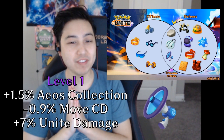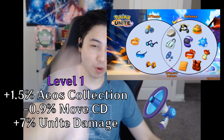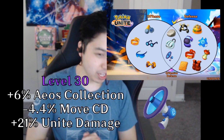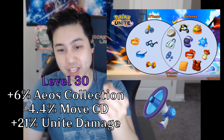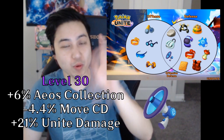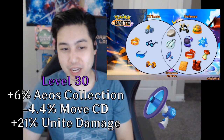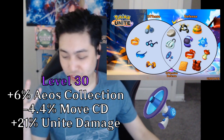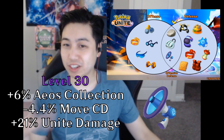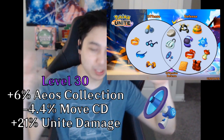The Energy Modifier gives you 1.5% Aeos energy collection rate — allowing you to get your Unite move faster — plus 0.9% move cooldown reduction and 7% more Unite move damage at level 1. At level 30, Aeos collection increases 6%, move cooldown reduction is 4.4%, and Unite move damage is 21%. Since some Unite moves are defensive (like Wigglytuff's ult giving shields), it's offensive-defensive.